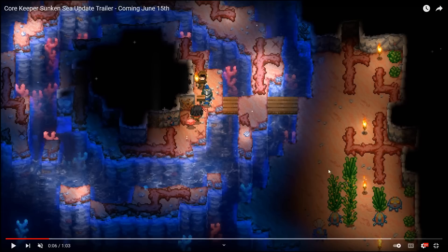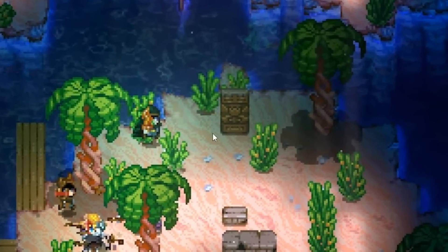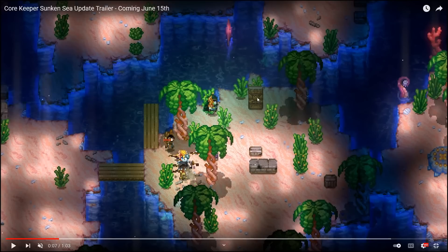Nothing else really going on in this area — we got some plants, shells, and these land jellies. I'm not really sure if we can break them or what. Now in the next frame, this item with a glow tulip icon on it — I've seen this several times throughout this trailer and I'm not sure what it could be or what it's really used for. We have tentacles in the water and a giant land jelly over here. The new trees, which we've already seen in multiple other screenshots of the game.